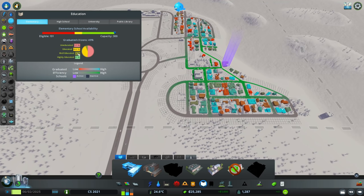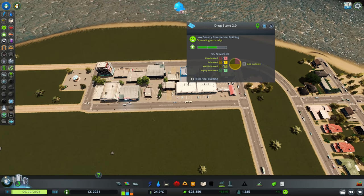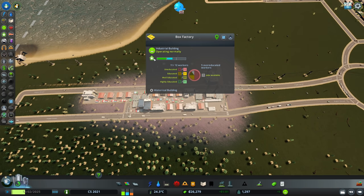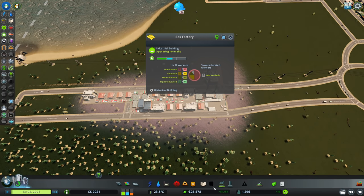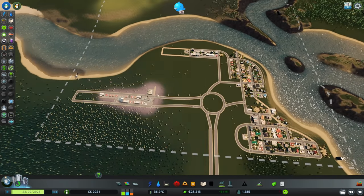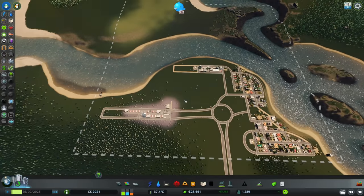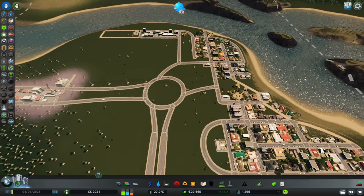Education is also happening — we already have five percent well educated, very nice. The shopping is now also upgrading. The industry is about to do so as well, but they need more services coverage and we can't really afford that right now. I guess we're gonna wait with upgrading the industry because I want to replace that with a forestry industry anyway, and this is gonna move over to another place eventually. We have 30k back in the bank, earning twelve hundred bucks weekly.